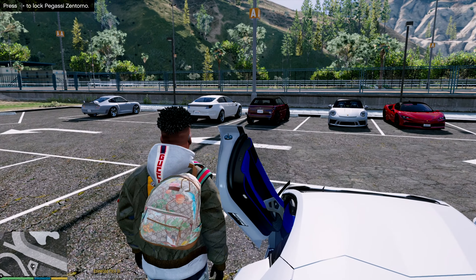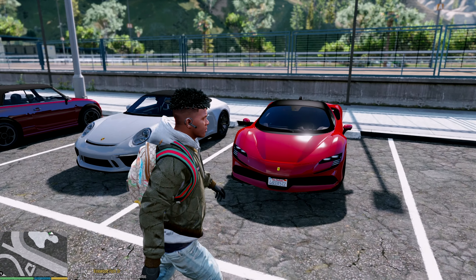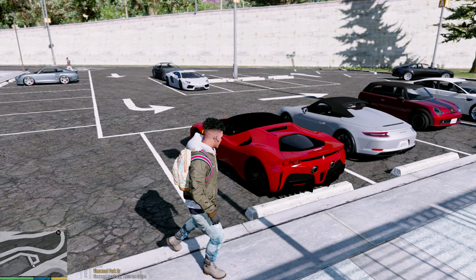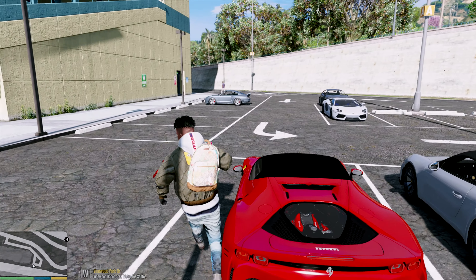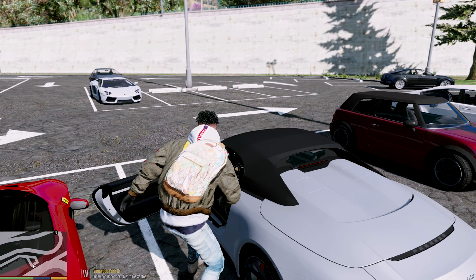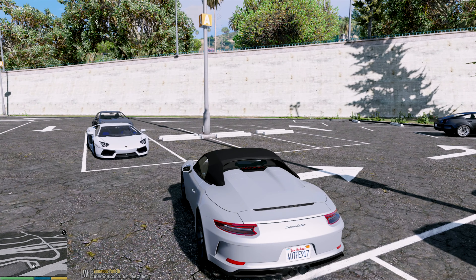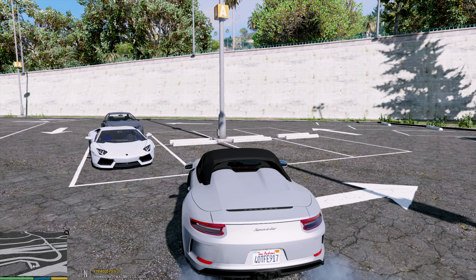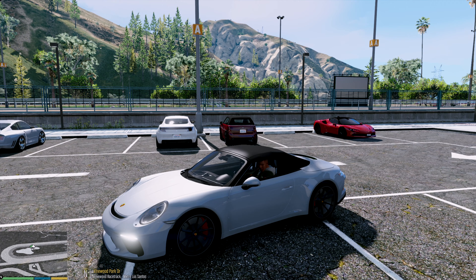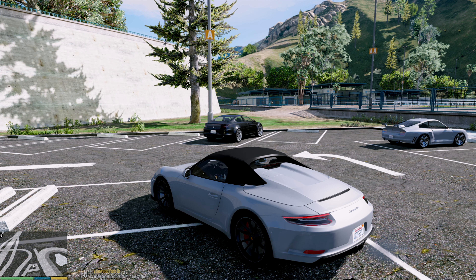We'll just park our Lambo and check them out. Yeah, it's a Porsche and a Ferrari. Which one should we go in first? Let's take the Porsche first - come back for the Ferrari after. Let me just increase the volume. Damn, this one has power definitely.